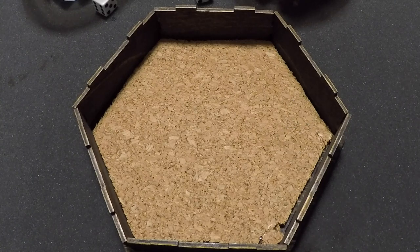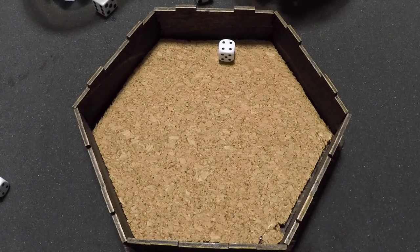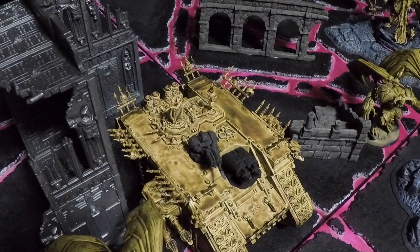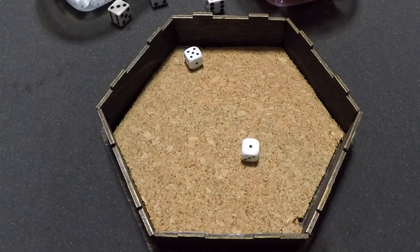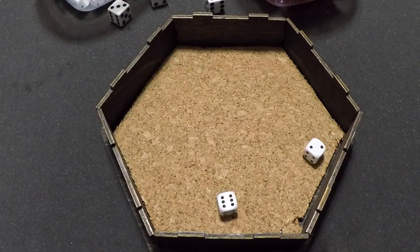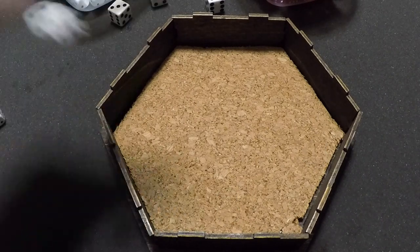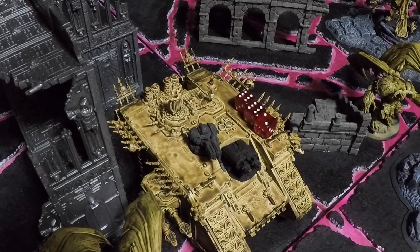Kairos attempts Smite, getting an 8. Mortarion uses his second Deny the Witch but fails with an 8 as well, so Smite does D3 Mortal Wounds — rolling 3 — dropping the Chaos Land Raider from 14 wounds down to 11. The advanced Pink Horror squad attempts Smite onto the nearby Demon Prince but fails with a 4. The Lord of Change attempts Boon of Change onto Magnus — Warp Charge 7, passes with a 7. The Demon Prince attempts to deny but fails with a 7. Rolling on the D3 table and getting a 6 — Iron Skin — giving Magnus plus 1 Toughness until the start of the next Tzeentch Psychic Phase.